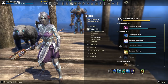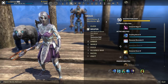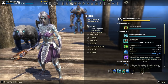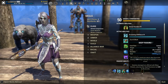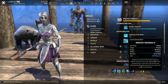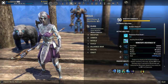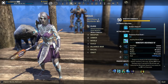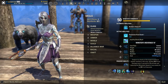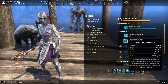The rationale behind this is because of the way our DoTs are timed. For a magicka warden, one of our primary DoTs is deep fissure, which you have to use every three seconds to get the most out of it. Then you have fetron infection which lasts 10 seconds, and winter's revenge which lasts 12 seconds. Unstable lasts six seconds while elemental blockade lasts eight seconds — and since 12 is divisible by six, and six is divisible by three, unstable wall of elements supposedly fits better into your rotation.